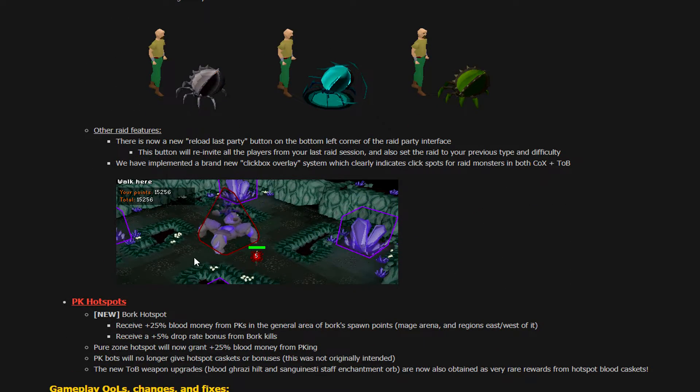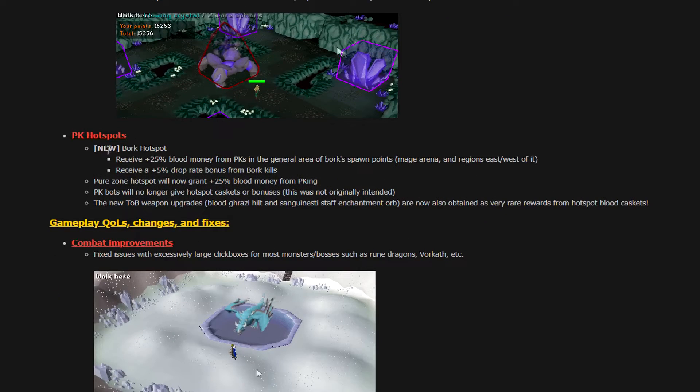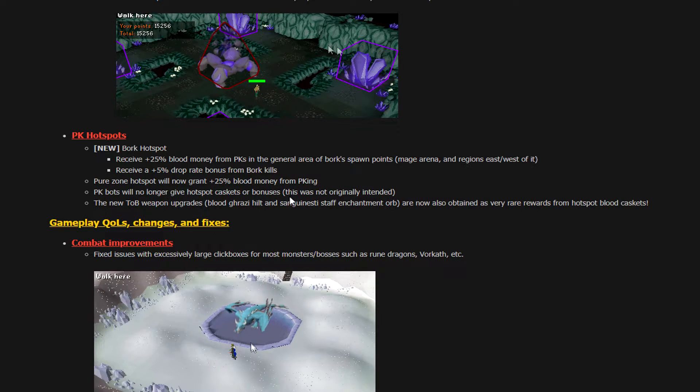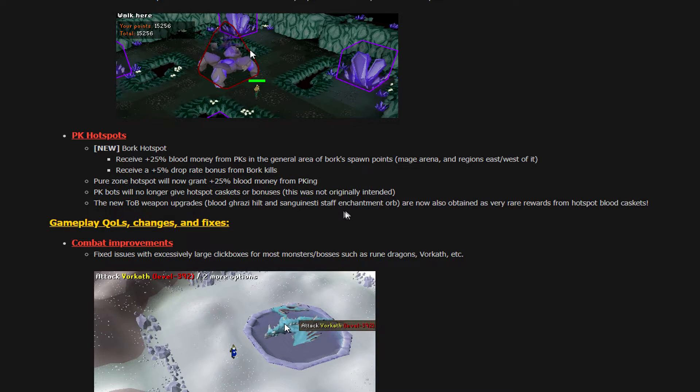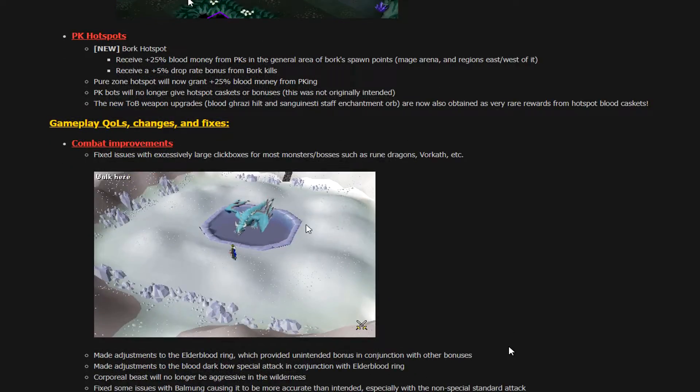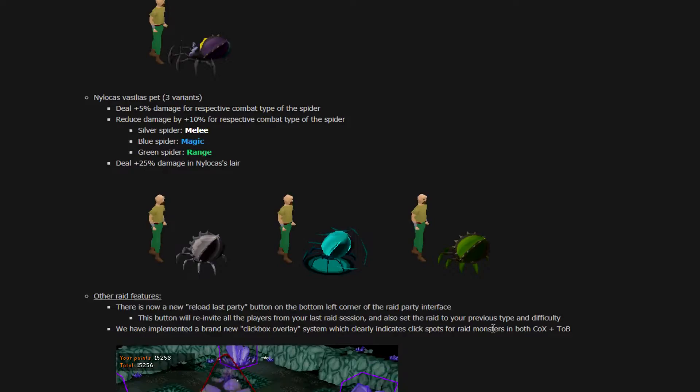There's now a Reload Last Party feature and similar quality-of-life additions. A brand new clickbox overlay has been implemented — absolutely beautiful. PK Hotspots: new Borg Hotspot, and the Pure Zone Hotspot will now grant plus 25% Blood Money. PK bots will no longer give Hotspot caskets or bonuses. New TOB weapon upgrades: Blood Grazi Hilt and Sanguinesti's Dawnbringer and Jumping Orb, also obtainable as very rare rewards from Hotspot Blood Caskets.